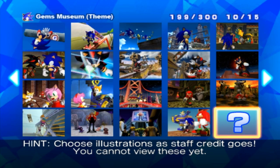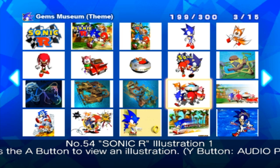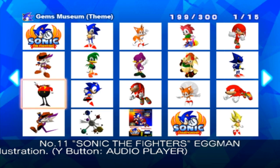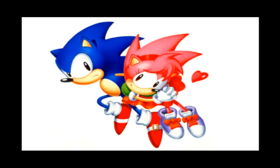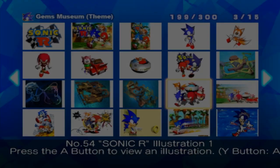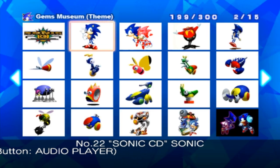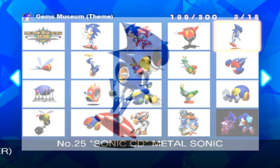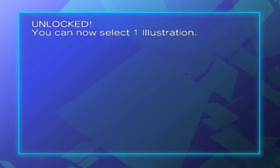The unlock says 'choose illustrations as staff credit goes' — select and open these pictures in the museum in order. This is like another game — the museum is a game in itself. I need to do 12, 23, 54, then back to 10, 22, 25, 39, 56... that did it! I do not know why — maybe the staff credits specify numbers next to important figures and that's what it means. But yeah, another cool image — gotta respect it.